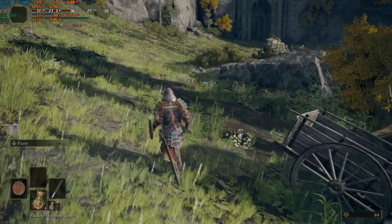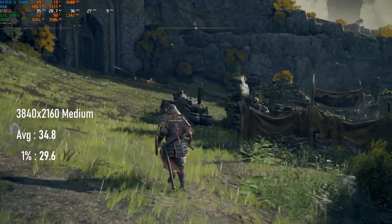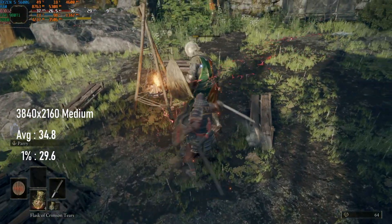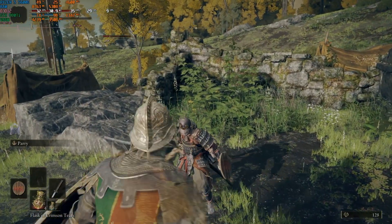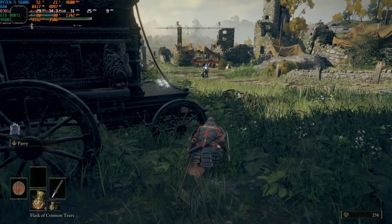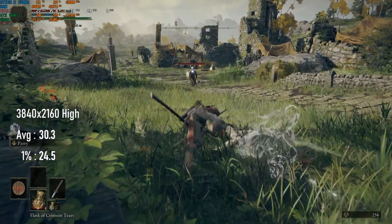Medium doesn't improve quality a whole lot either, but it does eat up a whopping 10 FPS from the average and 6 FPS from the 1% lows. If 30 FPS minimums are your red line for playability, this might be as far as you want to proceed. Further down the rabbit hole, there are still two more quality settings to try. 4K high could prove to be this card's undoing, with an average only scraping over 30 FPS and cinematic 1% lows.